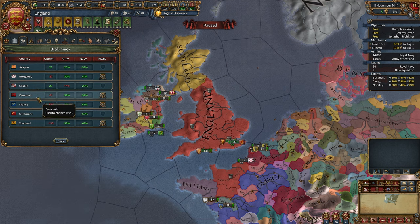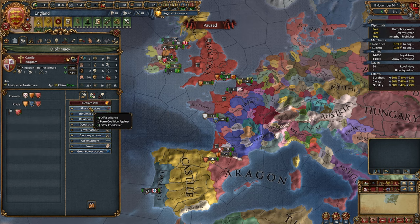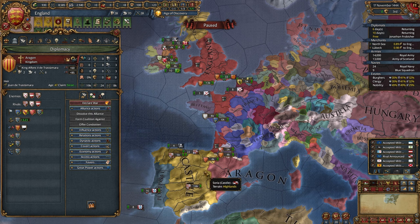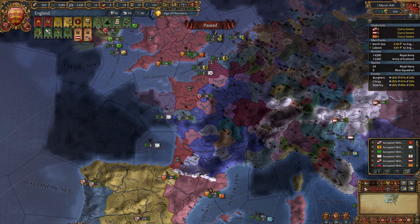As my rivals, I will choose obviously France, obviously Scotland, maybe Denmark. Now let's take a look — Castile is a rival of France. Let's ally Castile, let's ally Aragon, let's curry favors with Castile, let's also ally Austria and curry favors with Austria. We can choose some debate.